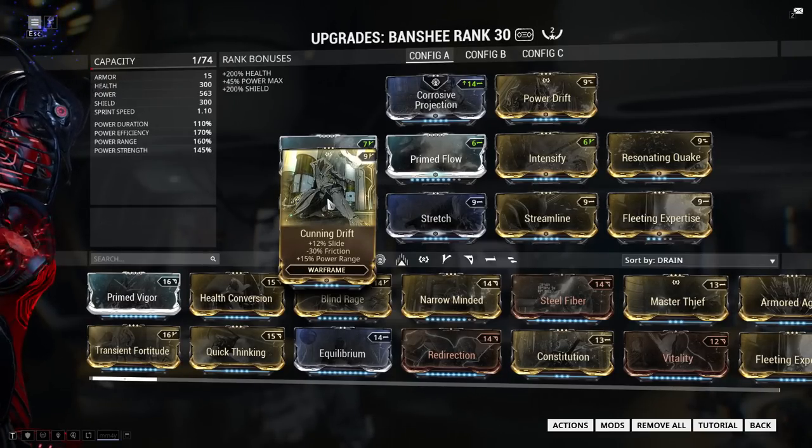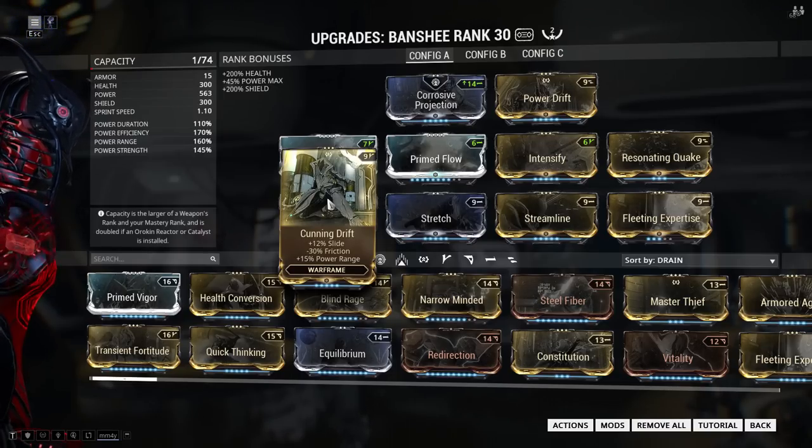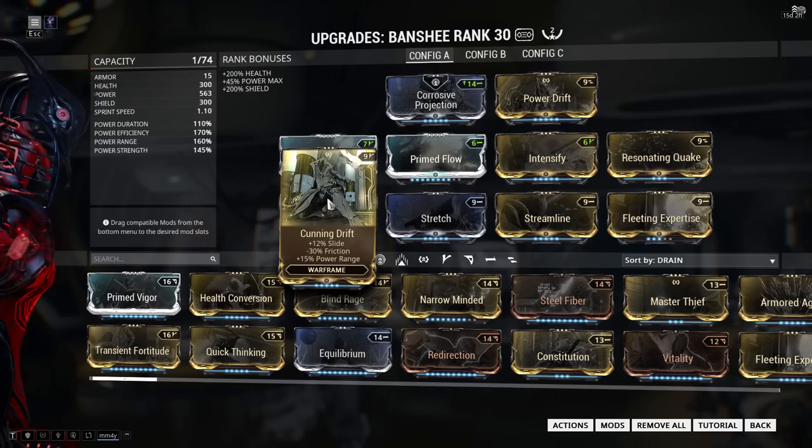This is just enough Power Range to cover the majority of defense tilesets. I'm also not running any defensive mods, and that's simply because this build is designed to do one thing - Quake all the time. Quake stun-locks absolutely everything it hits, so there is not really a reason to run defensive mods when no one is shooting at you.